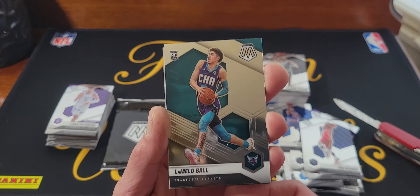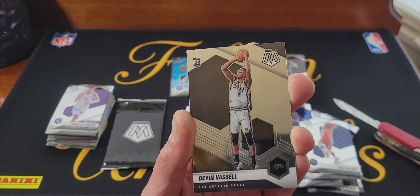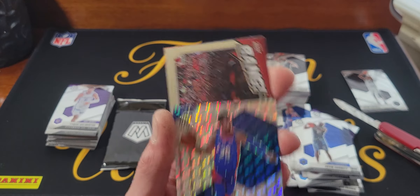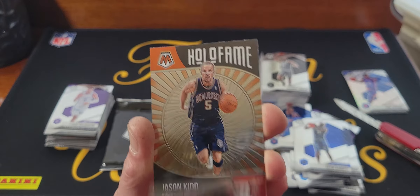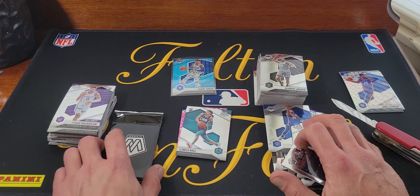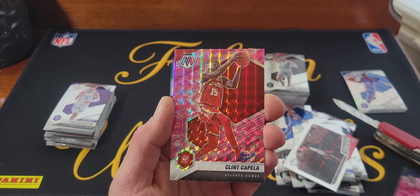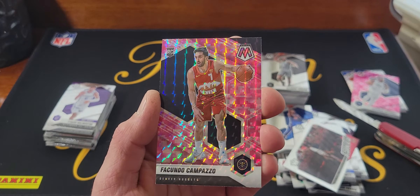LaMelo base — not too shabby. Get him sleeved up. Kevin Garnett, we got Devin Vassell — see him a lot this year. We got a silver mosaic of Josh Jackson. A Derrick Rose, bang, and the last card is a Hall of Fame Jason Kidd. The LaMelo is probably worth more than Danny Green fluorescent blue. Let's see what we get in the pink before I call it on which was better — Donovan Mitchell.